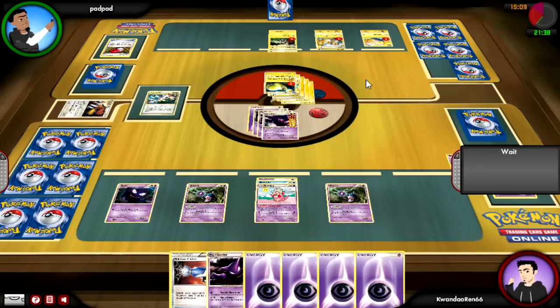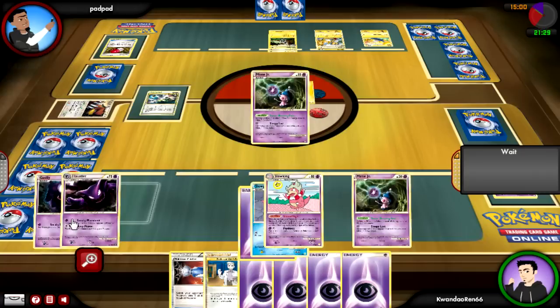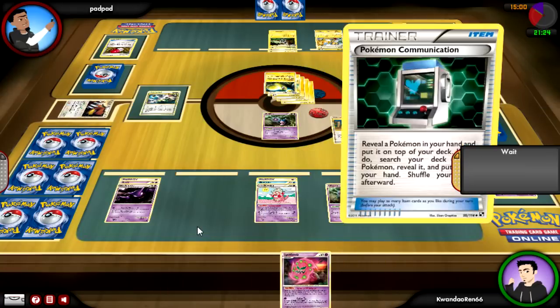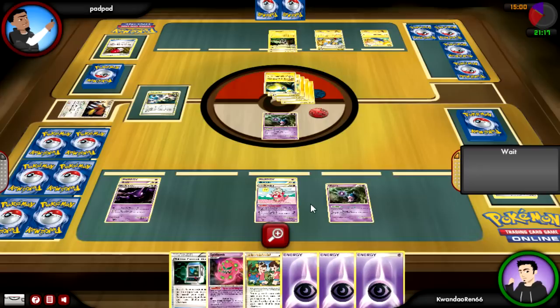He knows the amount of energy in play makes it 40 plus 50, which is 90, plus an extra 20 would be 110. I have 130 max HP so I can survive. Now I can get my second Gengar set up — I actually have an extra Gengar Prime in this deck from when I was still running Mew Prime.